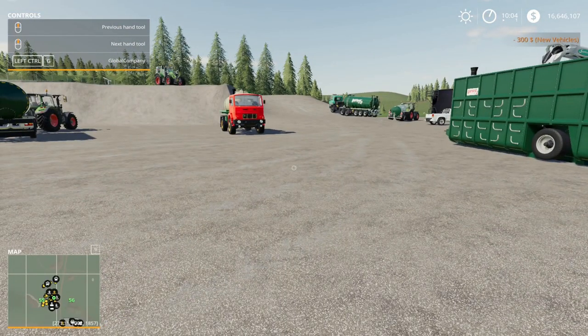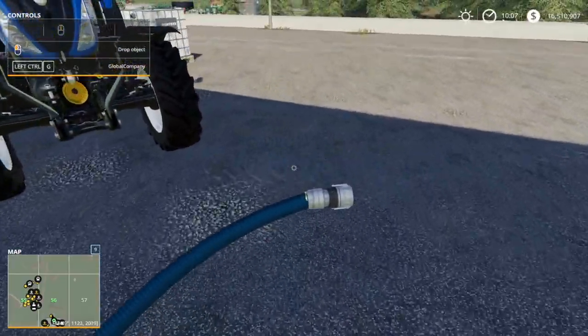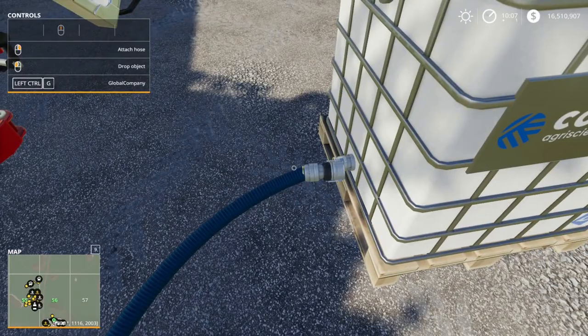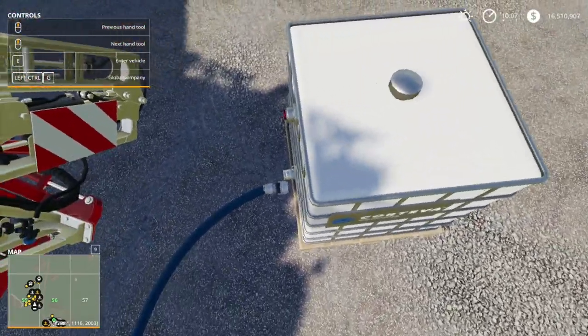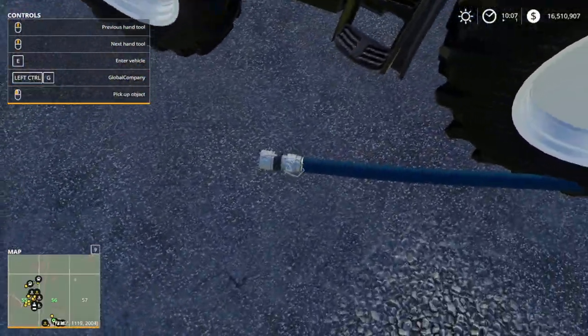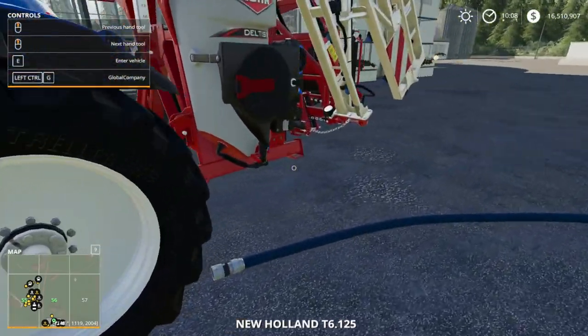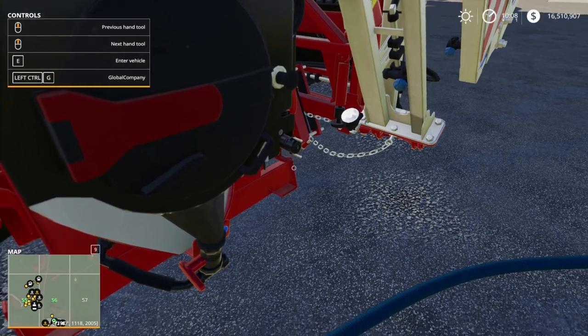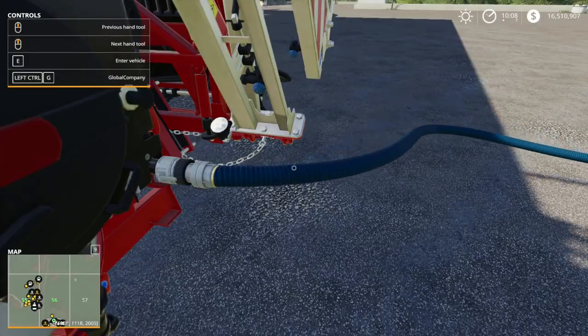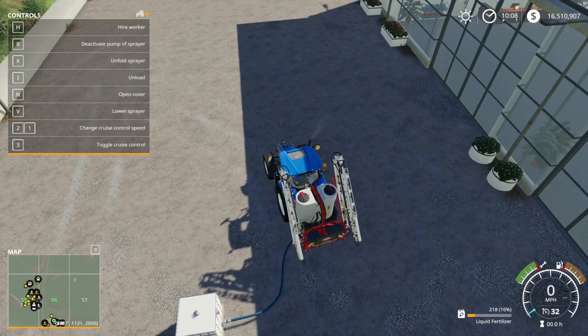Here we are with the fertilizer hose. You can still fill up by hitting R like normal, but if you want to use the hose: right-click to attach it to the connection point on the spreader. The attachment point can take some hunting to find — just hover around until you see the prompt. Once attached, you can use Z to change direction and either draw fertilizer from a source or push it back into a tank. All in-game fertilizer equipment works with the fertilizer hose.